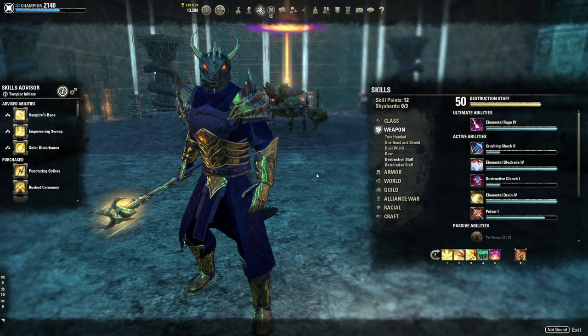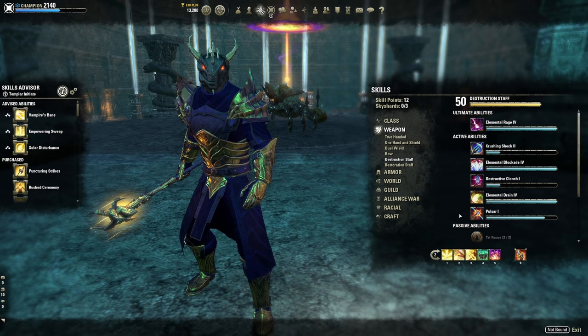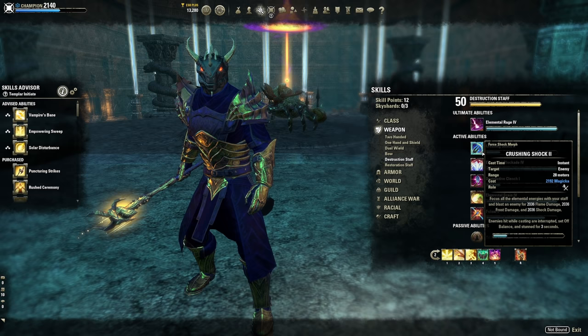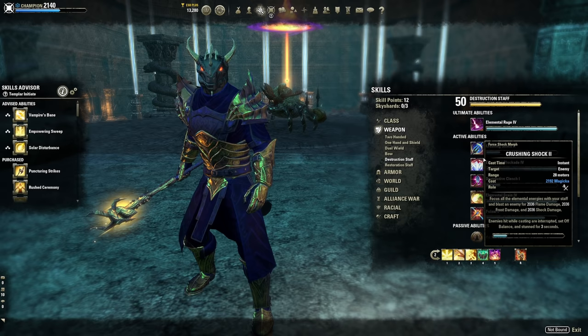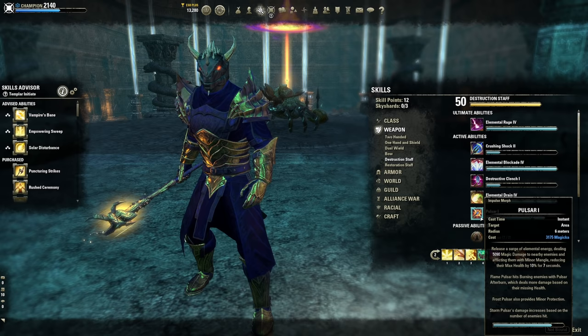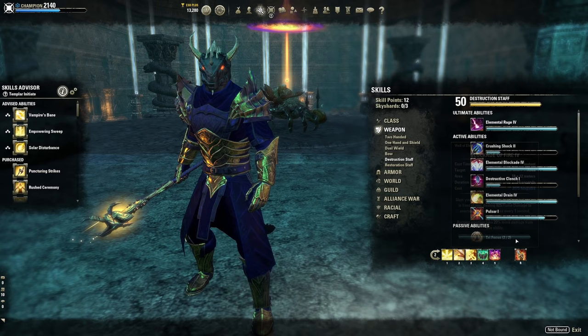Other flex back bar skills: Elemental Drain applies Minor Magicka Steal and Major Breach, and can be run by the tank or healer depending on group comp. Crushing Shock is worth running in dungeons with many interrupt mechanics like Coral Aerie and Dread Cellar. Pulsar is not bad in smaller groups — it can proc Minor Maim and decrease enemy max health for trash pulls. Consider the back bar destruction staff flex slot carefully; there are many useful abilities in that skill tree.